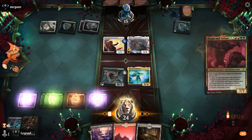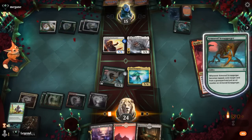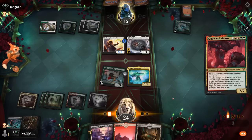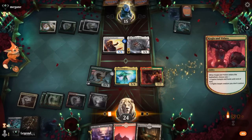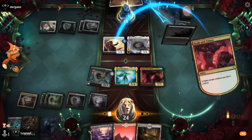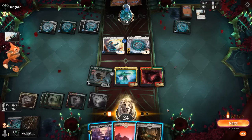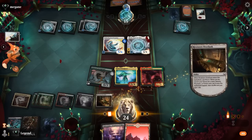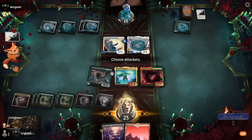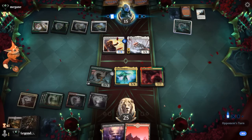We can just play another fetchland here and tap Scrapgorger. Hope they don't have a protection spell in hand — although it kind of looks like they might. Yeah, a Surge of Salvation. I guess that would have also protected their Ozoleth. Too bad. Now we don't have a great attack with Soul of Windgrace, so we'll just have to wait. We're still progressing our board nicely — hopefully we can find a Titan of Industry soon to blow up Ozoleth.